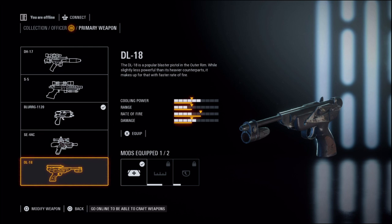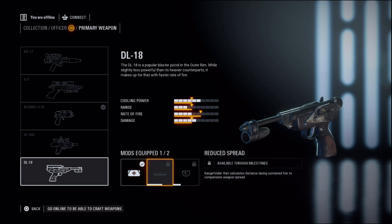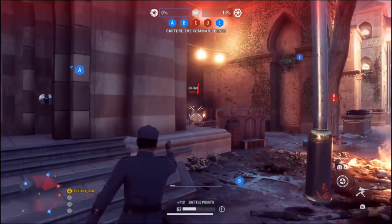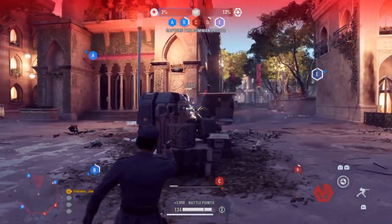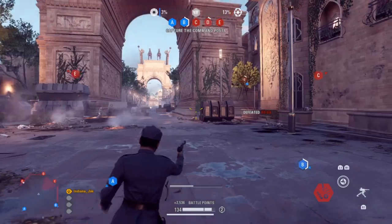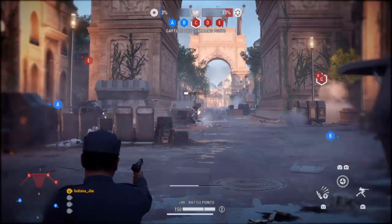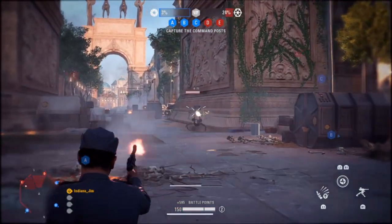Finally, the DL-18 has a lower damage but a faster rate of fire. The attachments include improved cooling, reduced spread, and repeating mode. While at first glance it may seem identical to the SE-44C with its repeating mode, it really works better as a fast fire rate single-shot pistol. With the improved cooling and reduced spread, you can deal out a lot of damage quickly if you can prioritize headshots. If not, you're better off sticking with the Blurg or the SE-44C.